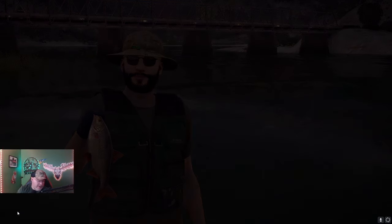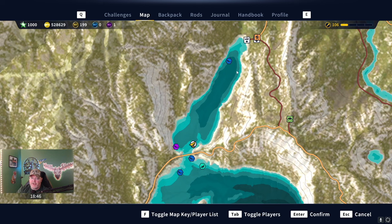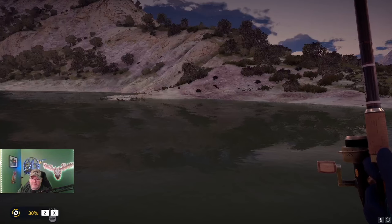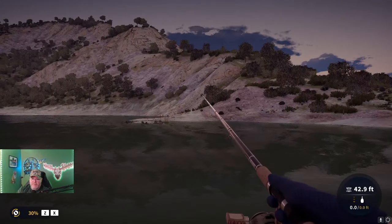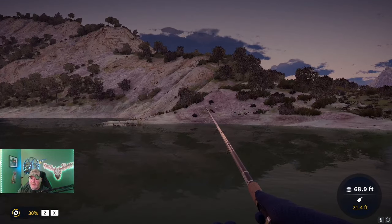I'll show you where we're at on the map — just down here. I really like fishing here because when the fishing dries up, you just hop in your boat, come down here and fish. Pearl barley seems to be the bait that just doesn't attract unwanted fish, other than red.